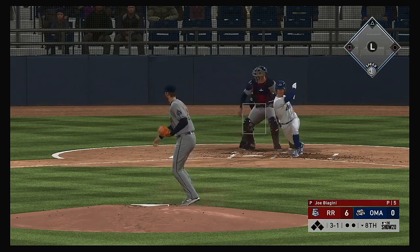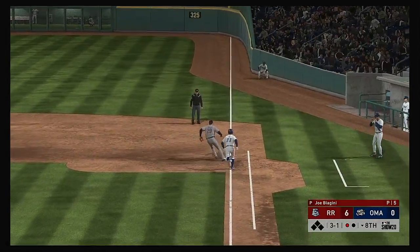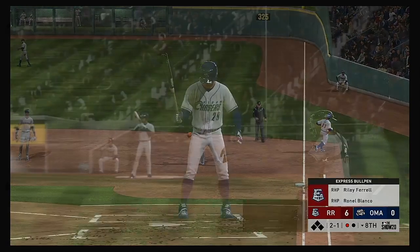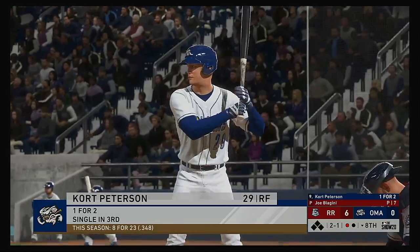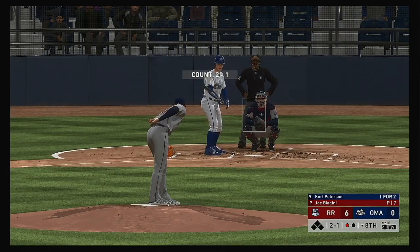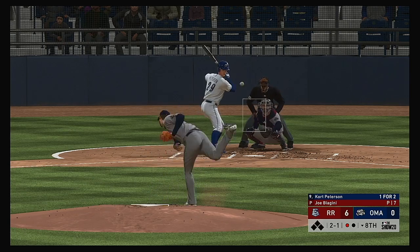You do not want to walk the 8-hole hitter — it just opens up so many options. Do we bump him over to second with the 9-hole hitter? Do we try and play for that big rally with the top of the order coming up? That's a huge pitch — you can't allow this guy to walk. Now batting, Court Peterson — a hit in two at-bats for him at this point in the ballgame.